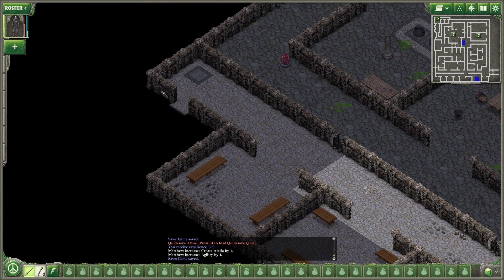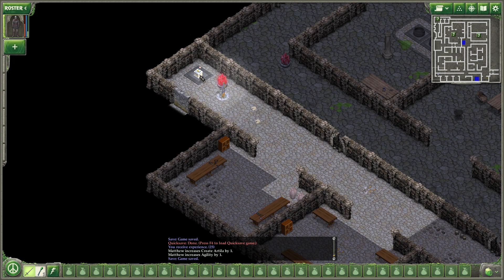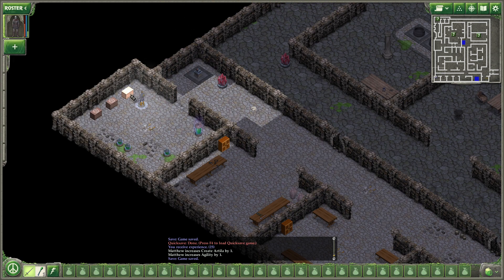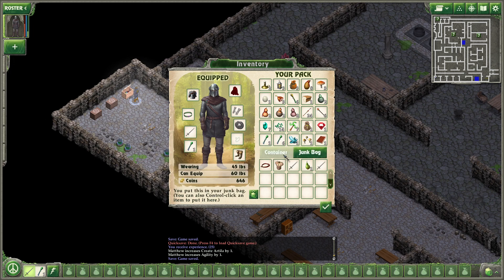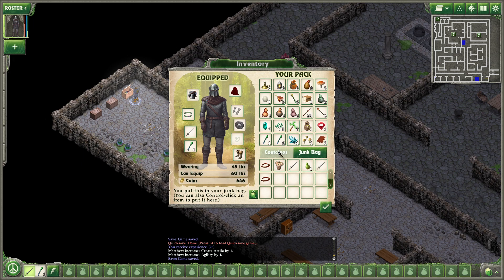Let's come up here where we know there's something that our iron key can probably unlock. Man, did I save the tools or what? Note to self — do that from now on. Brought a sword in the junk bag. Studded belt — this offers more physical protection but less to that other stuff. So we'll just junk it.